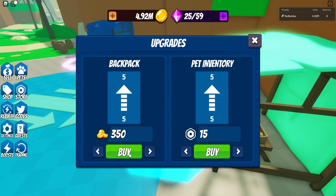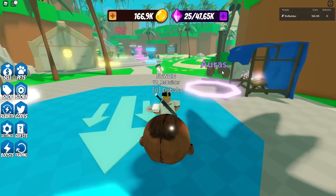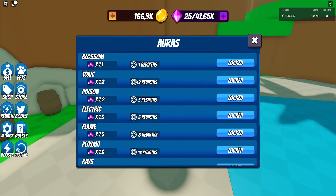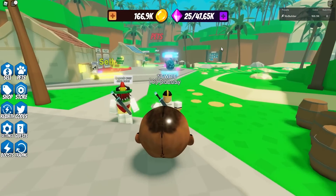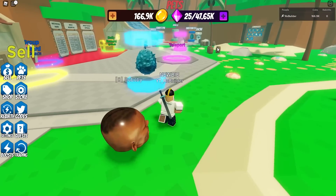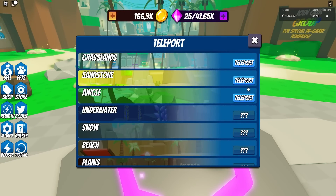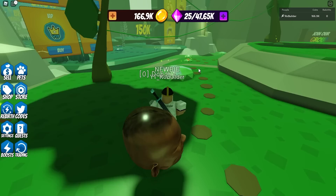We need to upgrade our backpack — let's buy a bunch of these. Interesting that you choose how many you want to buy at once. We also have auras, which you get from rebirths — nice. And there's a teleport at spawn which is free.